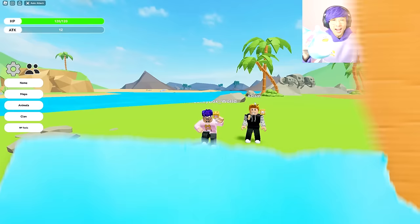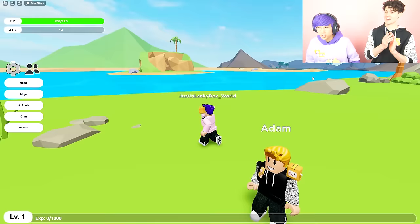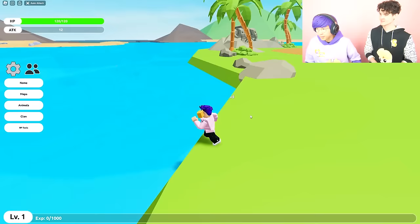Today we are unlocking all animals in Roblox Underwater Animals. This is a super cool game where you can unlock all these different underwater sea creatures. We're going to show you in this video how to unlock one of the rarest octopus skins in the game — it's gonna be so awesome. We're level one right now, we got no animals.